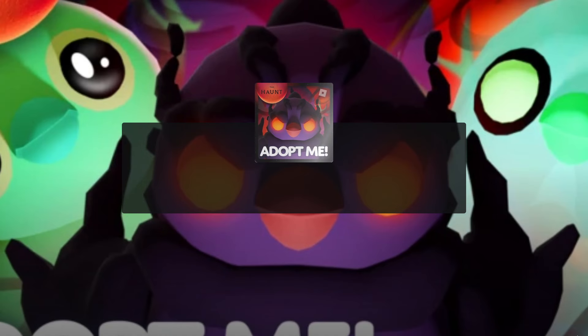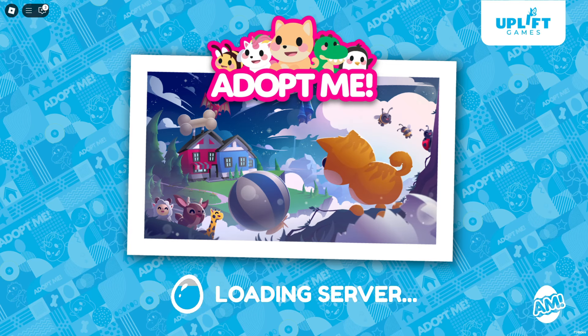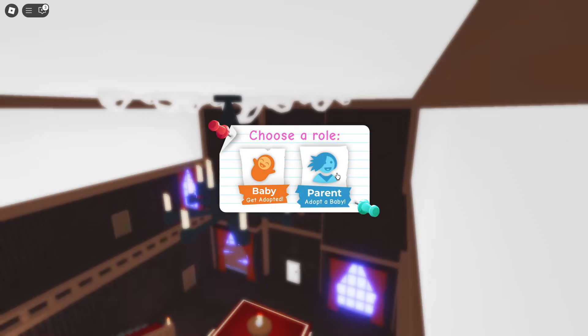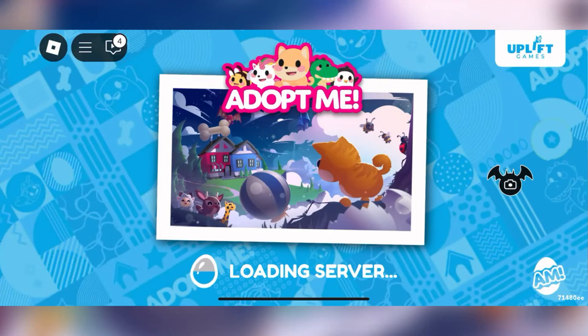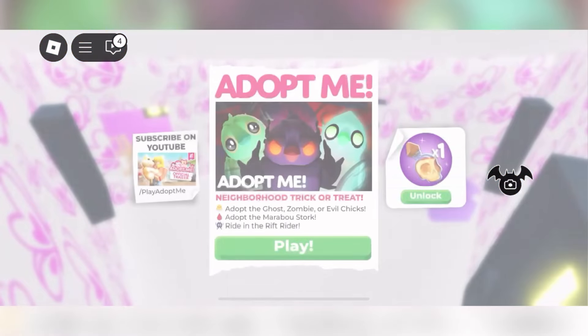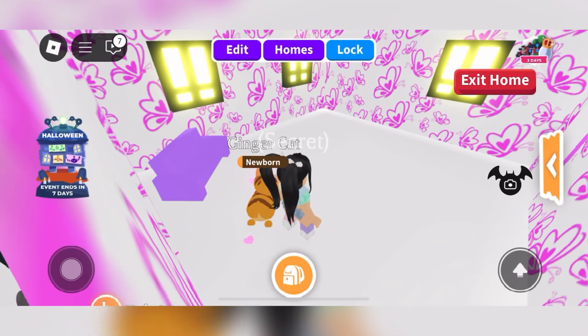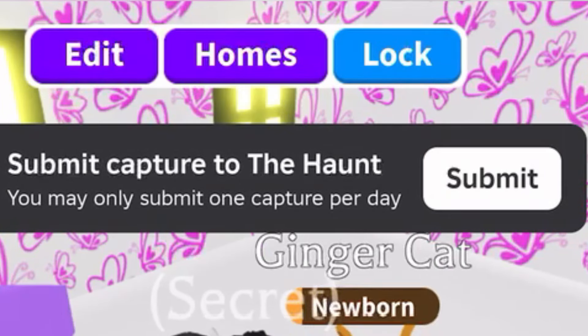I went ahead and joined on my computer, and one thing I noticed — this actually doesn't work on computer. I joined the game and even walked around the map waiting for the snapshot icon to appear and it didn't. So I had to log on over on my mobile, and you'll see that new icon for the snap pic for the Halloween event. It looks like a bat with a camera inside.